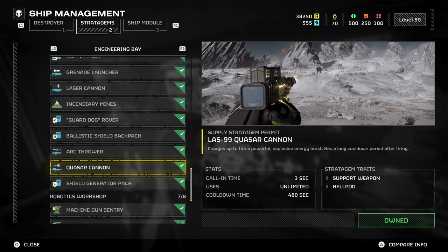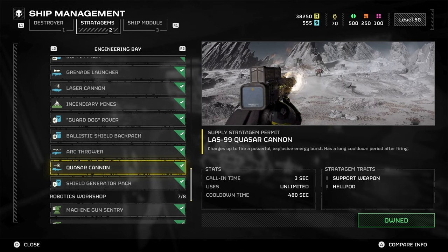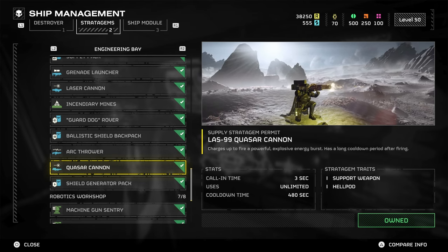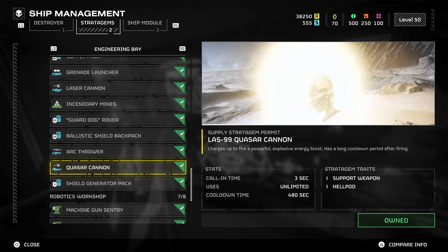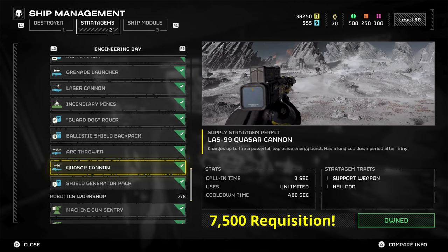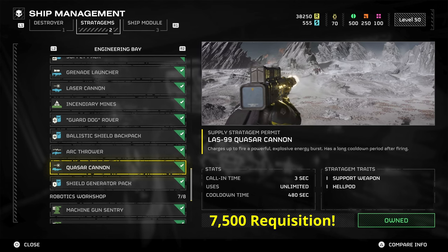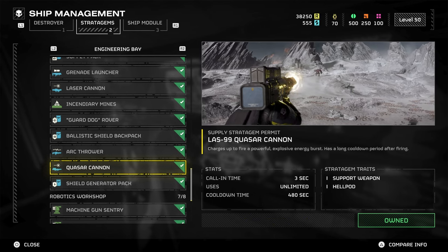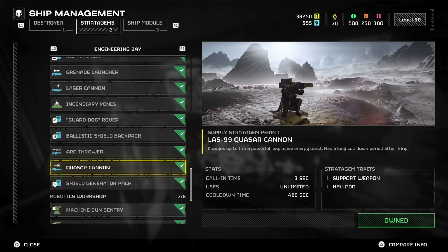Next, the Quasar Cannon, just below the shield pack, looks to be a similar unlock level of around 20 or below as well. This one is going to run you 7,500 requisition to unlock. Both of these support weapons do not require a backpack to run, so that slot will be open when running either of these weapons.